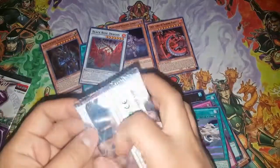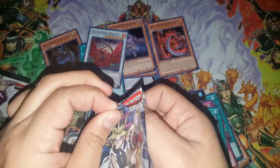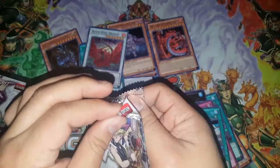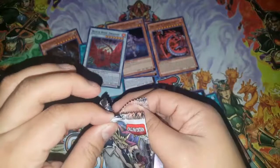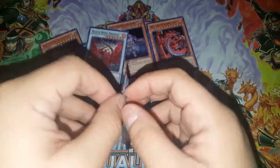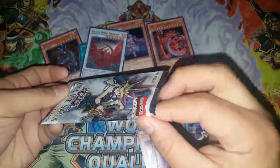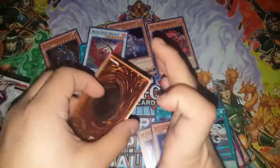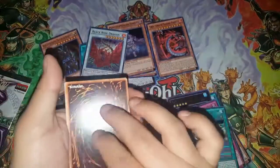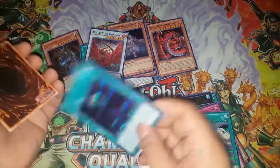A Hero Lives reprint and Black Rose Dragon also a reprint. Let's try to preserve this pack too. Preserving that one — now starting with the new stuff: Cosmic Flare Dragon! I hope I get a Cosmic Blazer Dragon — I actually need that card.